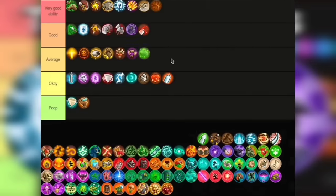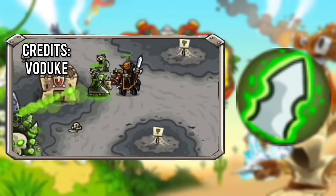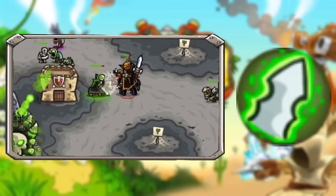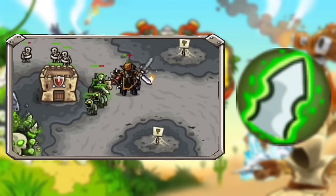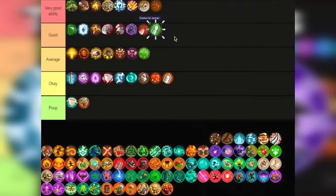Next up we have the Dirt Knight. I really like this ability — you get a really beefy stalling unit with decent health and damage, not that expensive to buy, and he can boost nearby skeletons, which is nice. Also I like the coolness factor of just having a dead rider, kinda like Ghost Rider from Marvel. I'm actually putting this in Good tier.